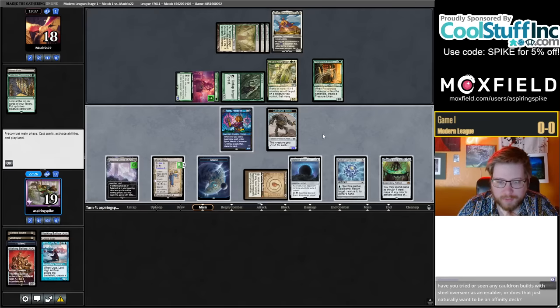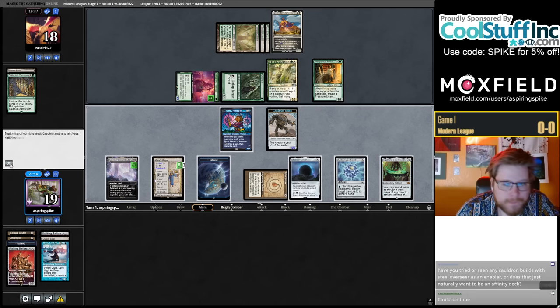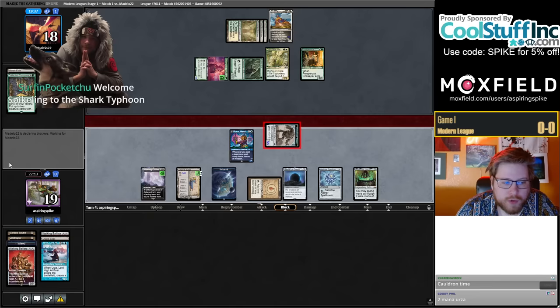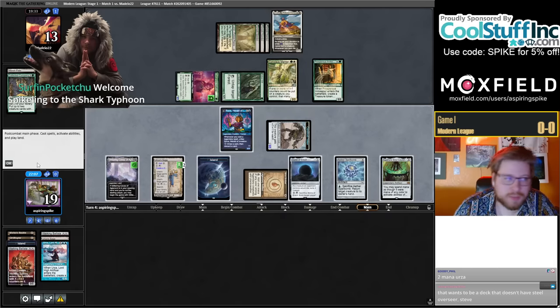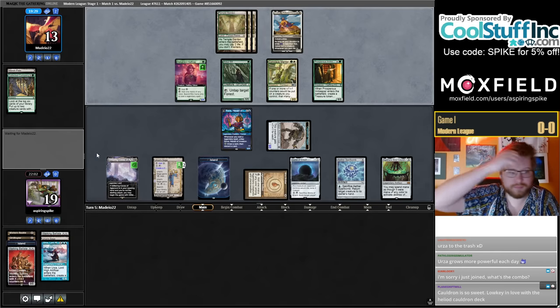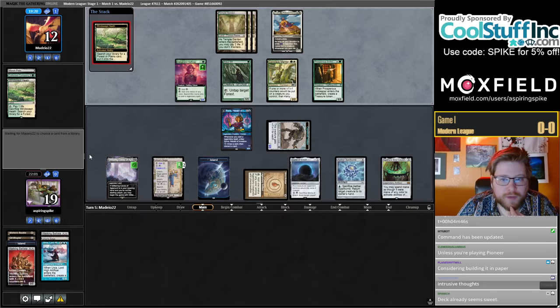I could also turn my stuff into a Ballista. I suppose I don't really need to do anything right now. You've seen Steel Overseer with Cauldron? Overseer sucks — don't even think about it. What would a Steel Overseer Cauldron deck look like? Maybe like an artifact creature deck that puts plus-one counters on things. And then eventually you just build the Heart and Scales deck and cut the Steel Overseers — that's just the inevitable path you're walking down.